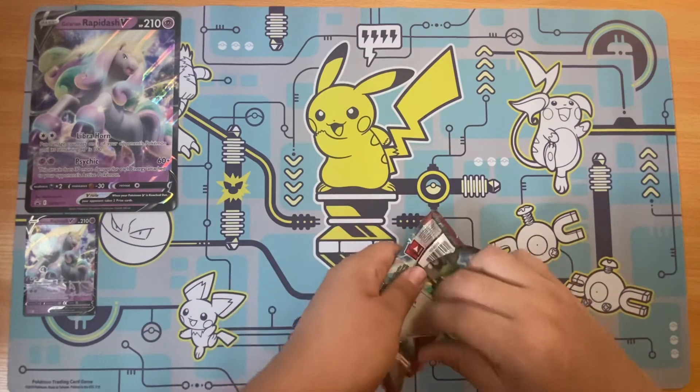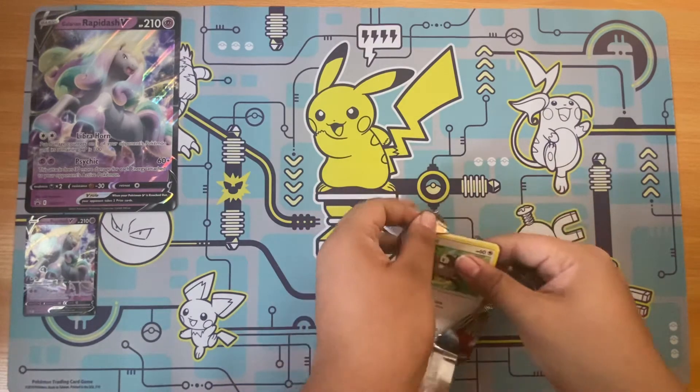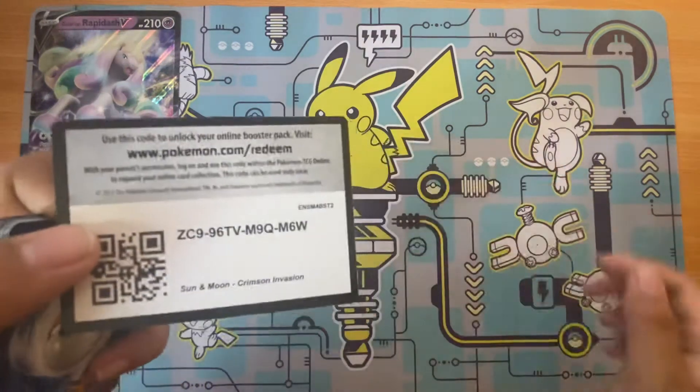See how these are so easy to open? I always struggle with the shiny for each pack. Oh, it's trash. Here's the code.